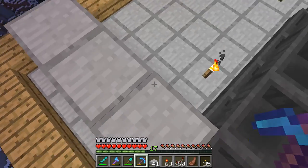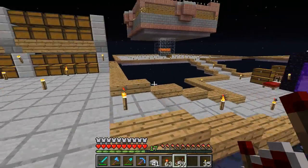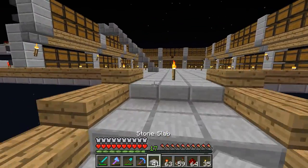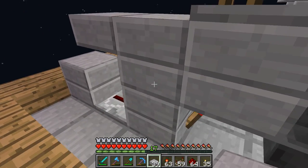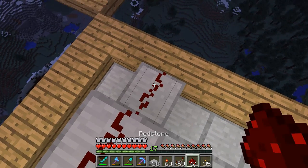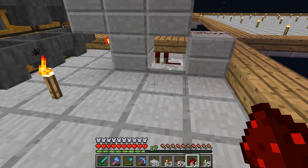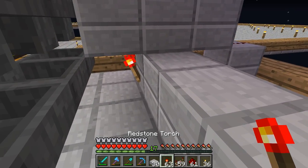So over here is a comparator, and I need some redstone. Let me get that really quick. Redstone goes on top of this, just like that — and that's the circuit. I need to do this all the way around, so I'm going to do torches, this block, the repeaters, and that sort of thing. We'll do torches on the sides of these, and you have repeaters. We're going to slowly build this out all the way around.